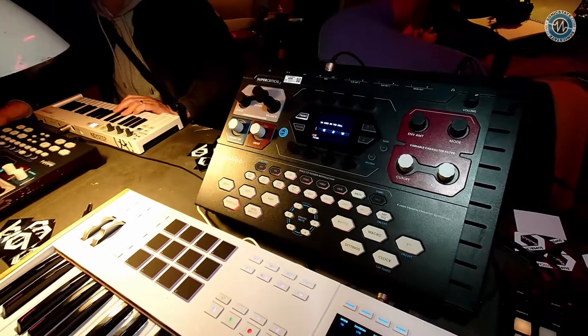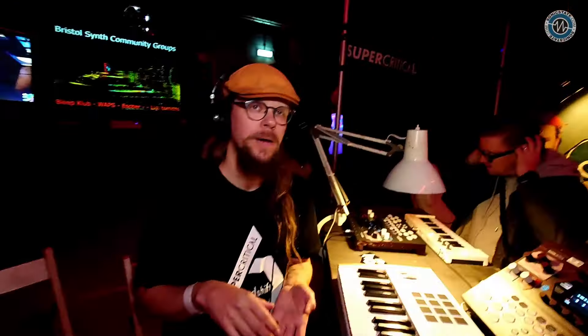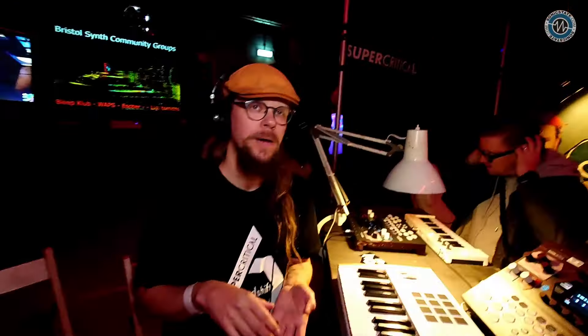So just take us through a refresher of the structure and some of the cool new things you've added. Just to remind people, it's a six-voice analog poly. We have two Eurorack modules — a DCO module and a filter module — and we basically took those two and put them in a poly-synth desktop box. There are six physical voices, fully analog signal path except for the effects, but since it's digitally controlled, we can have up to 16 oscillators per physical voice.